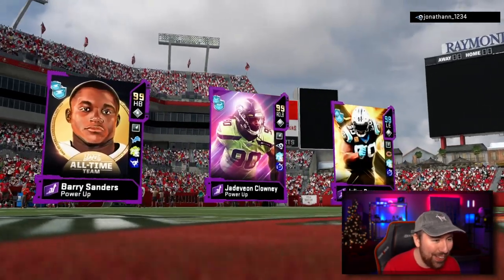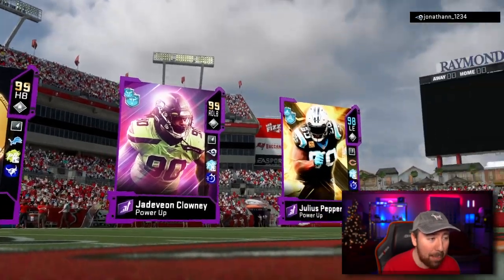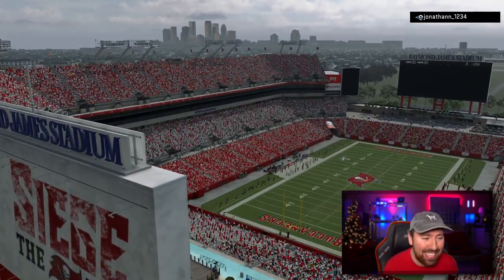My opponent's got Barry Sanders, Jadeveon Clowney, and Julius Peppers — not a bad top three. Mine, on the other hand, I'd be like maybe it's not better, but it's more fun. And that's what I'm here for — just have fun on this game. I'm going to do my absolute best to get Devin Hester the ball as much as humanly possible.